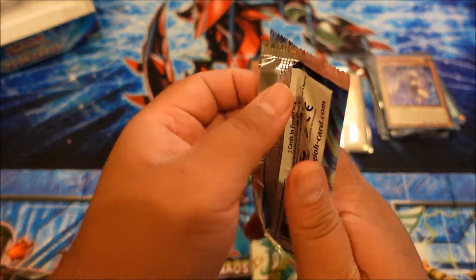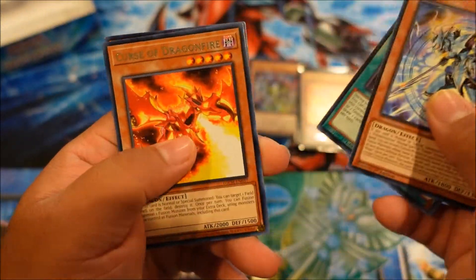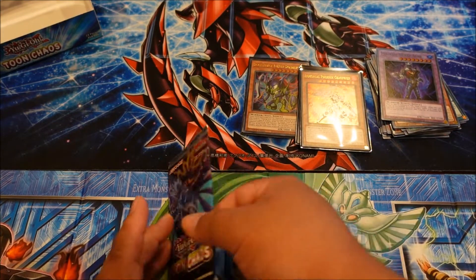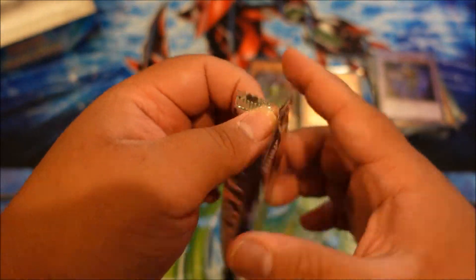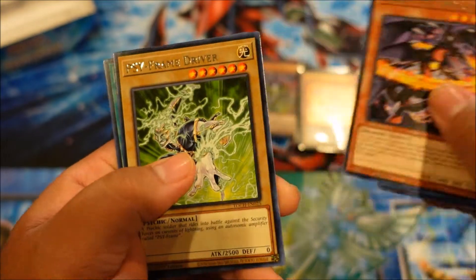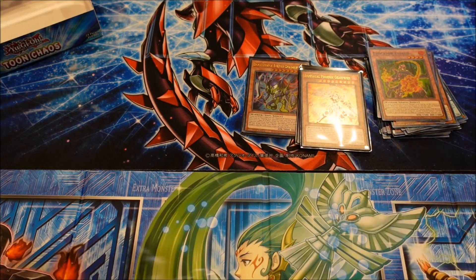Last two packs, what can we get, what can we end with? Is this collector's rare in here? Let's see — nope, Material Acid, okay cool. Last pack — do we have the collector's rare in this last pack? Let's see — and no, we don't. Okay, cool — still good though, not bad. No collector's rare in this box, I'm so sorry about that. We did get some good things: starting off with Toon Harpy Lady, the Immortal Phoenix Gear-Freed, Toon Bookmark, and Toon BLS. Overall it was not bad — we did pretty good for this set.